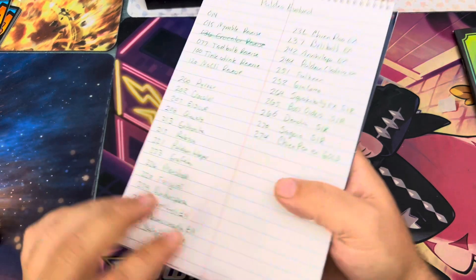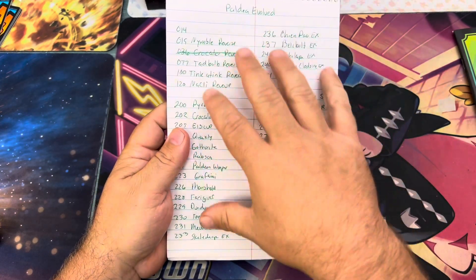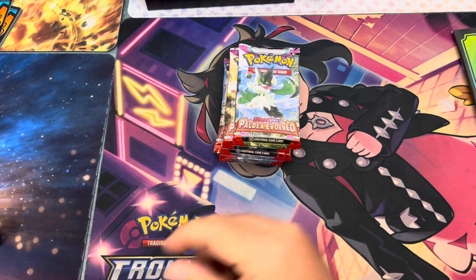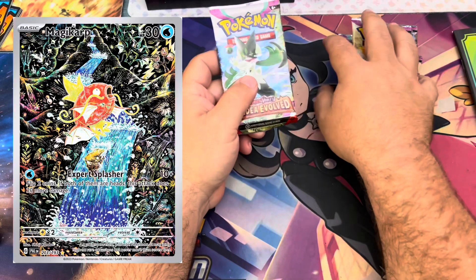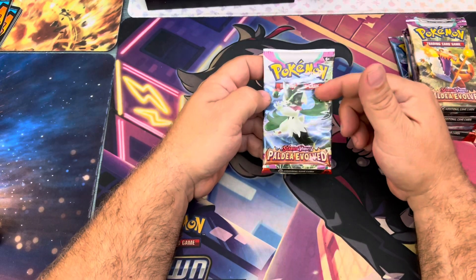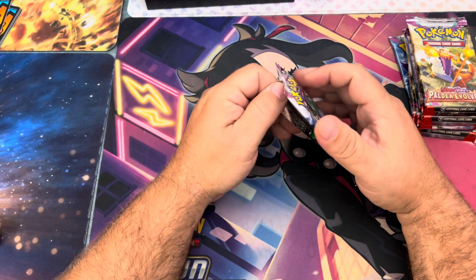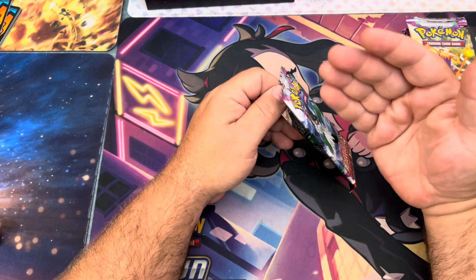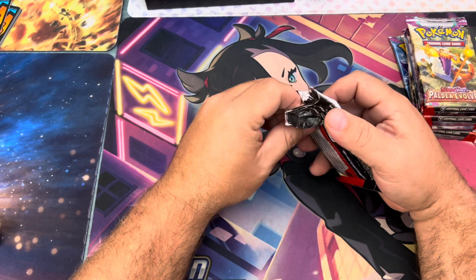We got nine packs here — nine chances, maybe more than nine actually, because some cards are in different slots within the pack. Our goal is to at least get one card off our needs list. I would love to get another illustration rare — this Miraidon card right here is the most expensive card in the set, maybe second or third most expensive in the whole Scarlet and Violet era.